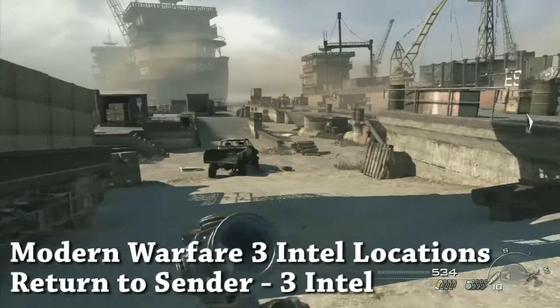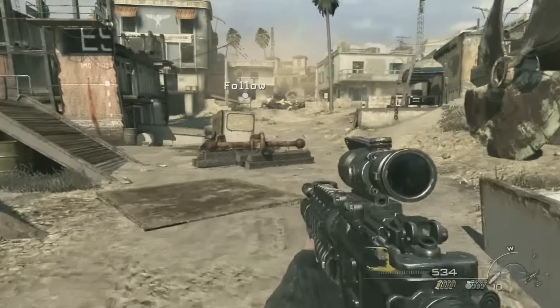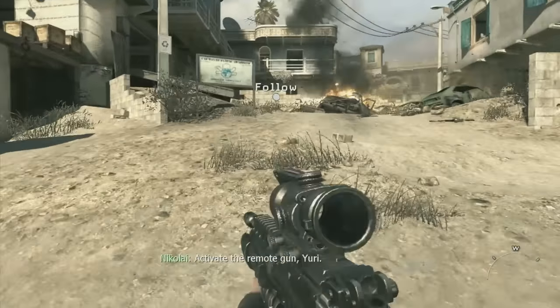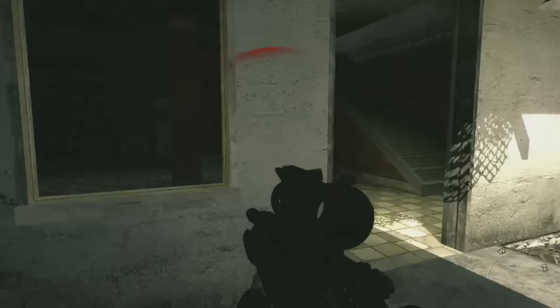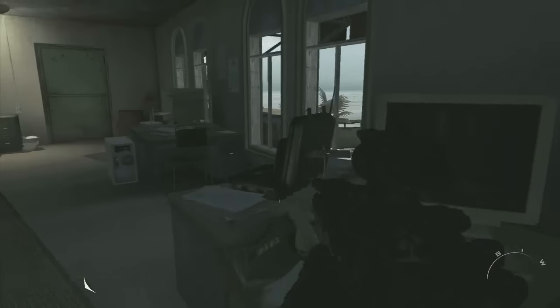Return to Sender: there are three Intel on this level. First Intel: pretty early on in the level. From these docks, like right where you start, you see the little follow marker up there straight ahead. Go into this blue building that's kind of an L shape, and on the second floor of this building will be the first Intel.